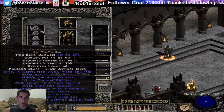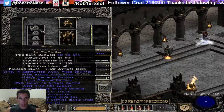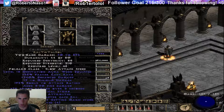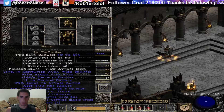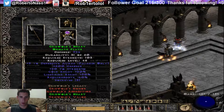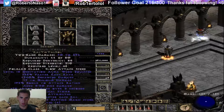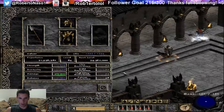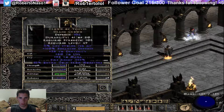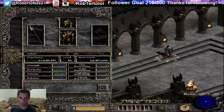Let me show you my mercenary. He has Insight — you want this so you can teleport everywhere and not waste mana. Level 15 Meditation aura, pretty good, that's the highest I believe. It has high damage so it's a good Insight that I made. He's wearing Griswold's — I don't have anything better, but you want Fortitude. The reason I gemmed it like that is so it had enough strength to use the armor and for the resistances. Crown of Thieves with 11% life stolen per hit — that's the only reason I have it, so he doesn't die that often.